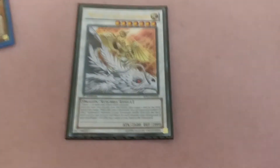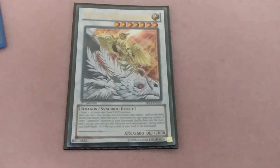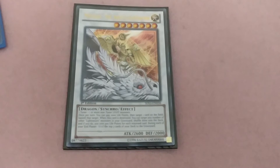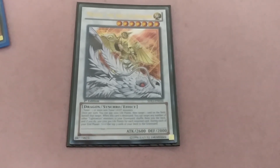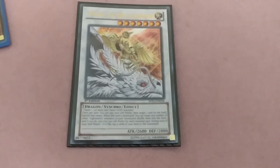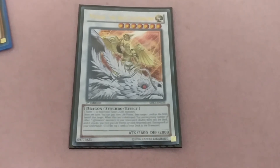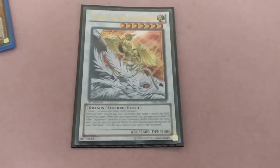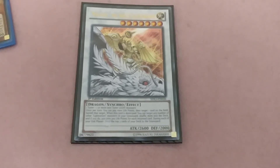One Michael for Synchro — once per turn you can pay 1,000 life points, then target one card on the field and banish it. When this card is destroyed, you can target any number of Lightsworn monsters in your graveyard, shuffle them back into the deck, and gain 300 life points for each returned card. During your end phase, send the top three cards from your deck to the graveyard. That's a staple for Lightsworn Synchros.